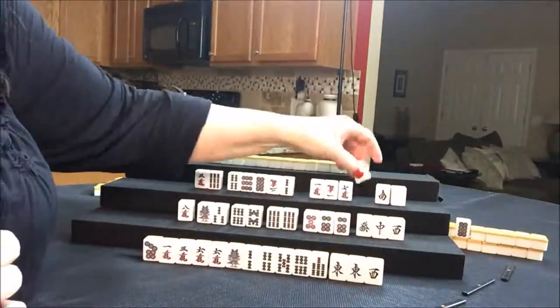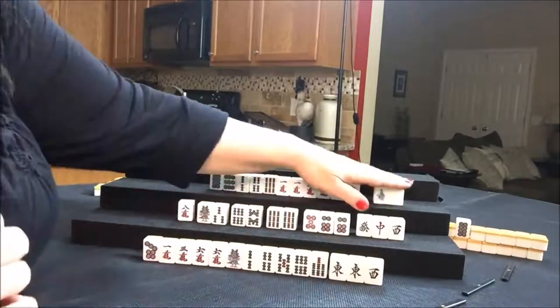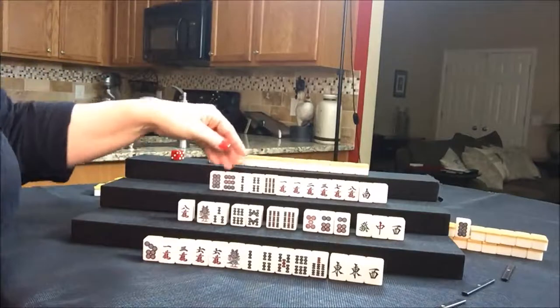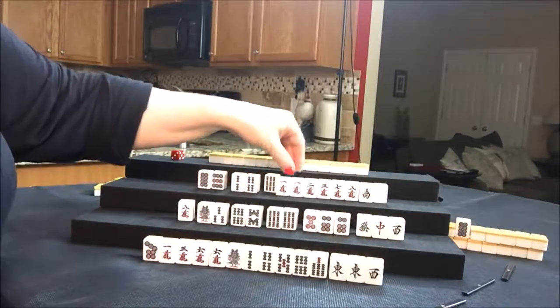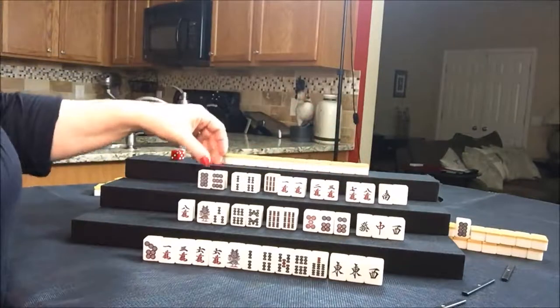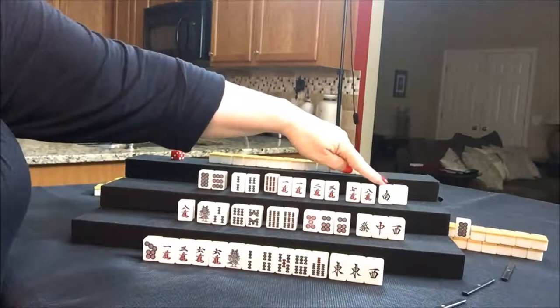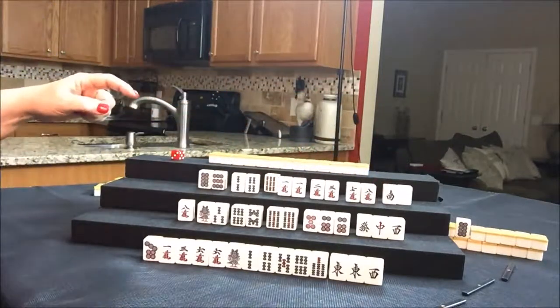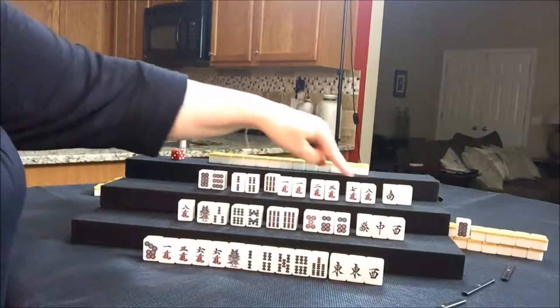Let's see what West has. Blocks for West: one, two, three, four, five. So I would throw those away. Play pinfu. We have two two-sided waits.